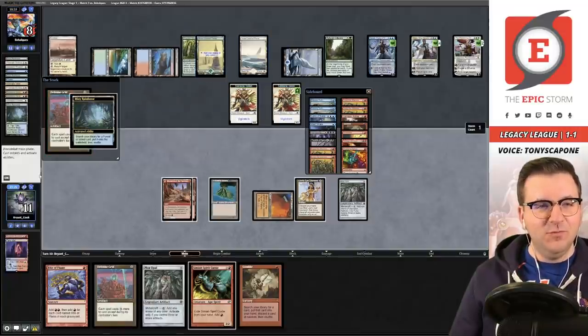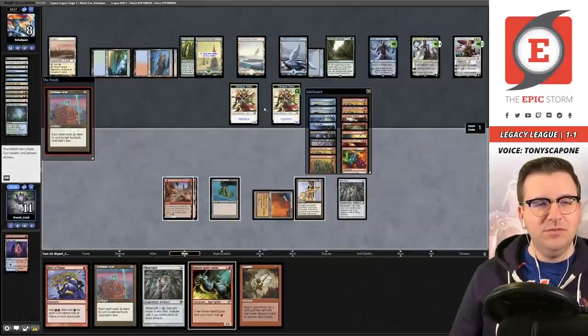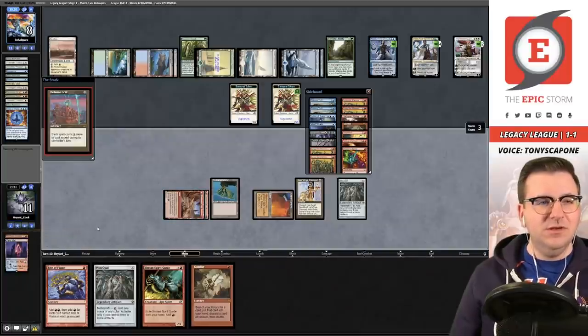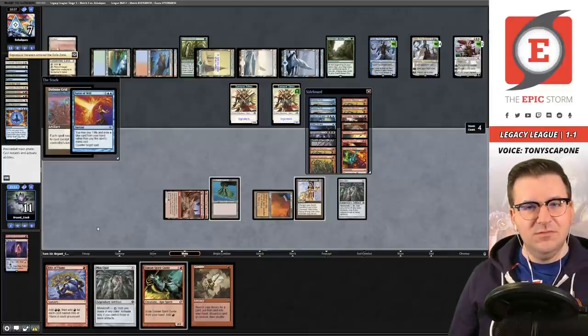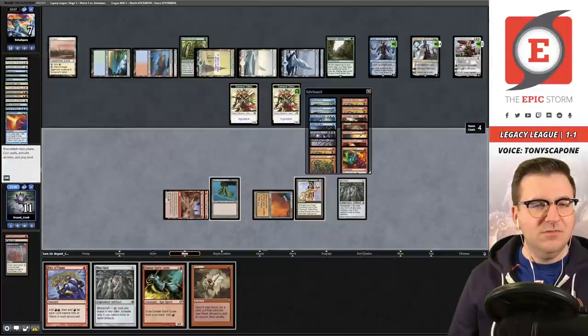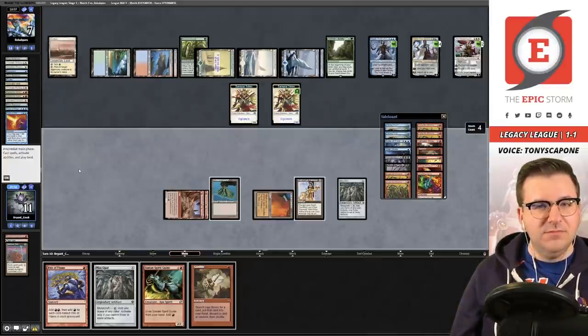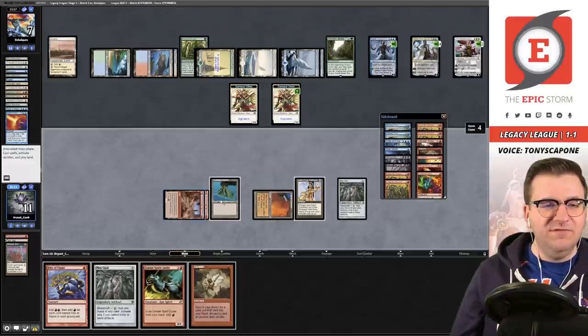They could let it resolve if they have a single Force, since they could pay for the follow-up. Looks like they're just going to counter. And then a second Grid — only problem is we have to use Right of Flame or Spirit Guide, otherwise we don't have enough to Burning Wish. From five — if we go Right of Flame it's from five, Gamble would be six, we'd actually have to pitch — we have a 50/50 chance of winning right now. We have to do both. Yeah, it's a 50/50 — go for it.